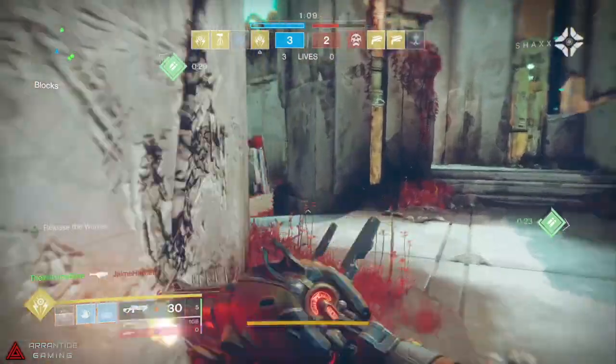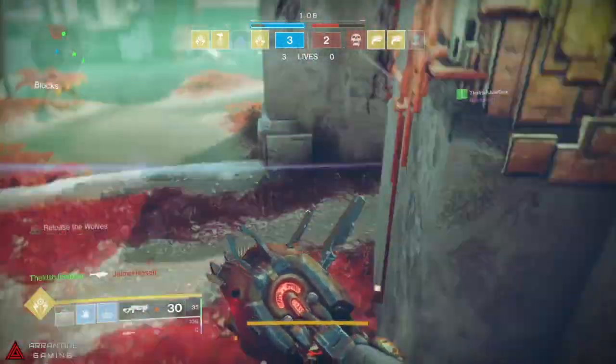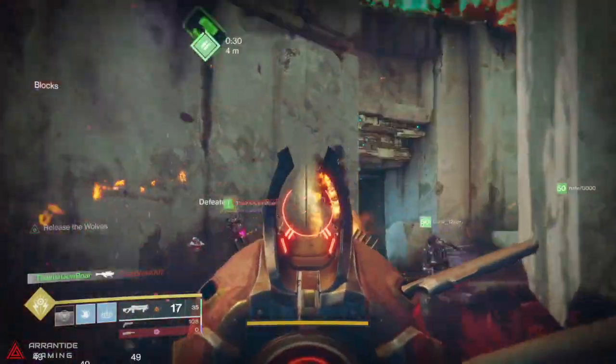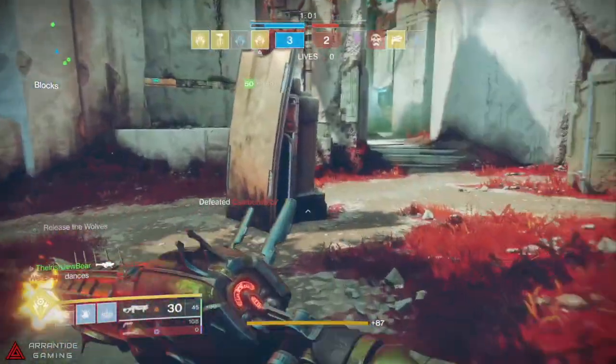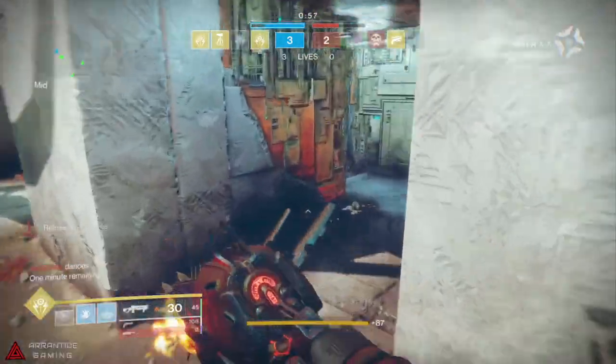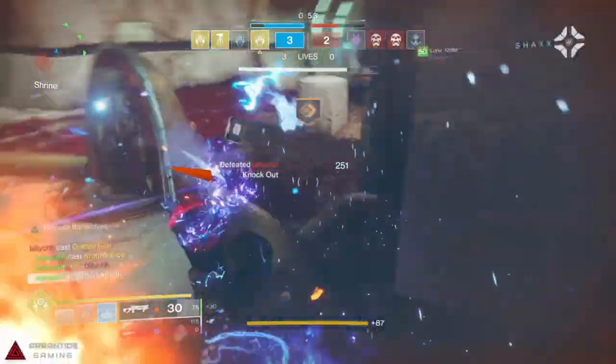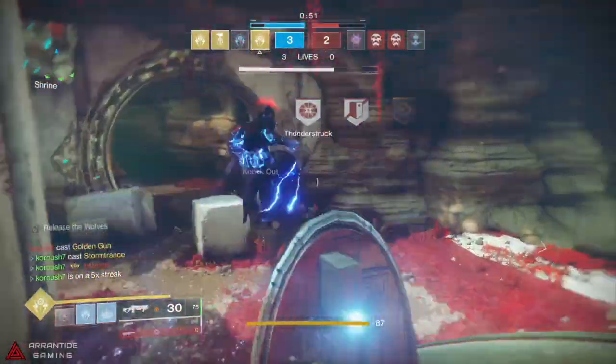That means you go around and look for lost sectors and eliminate the target. But in order to get these bounties, you have to go around the Tangled Shore and kill things, do activities, and loot chests to get ghost fragments so you can purchase these bounties.